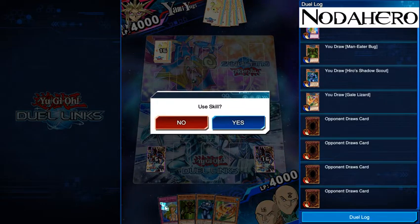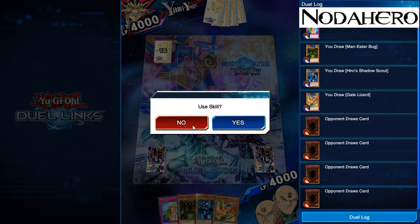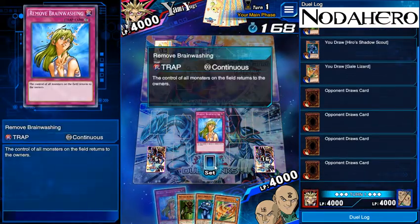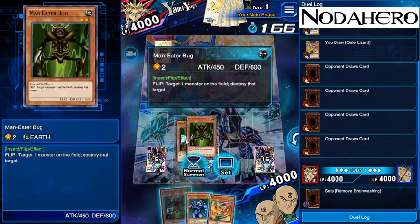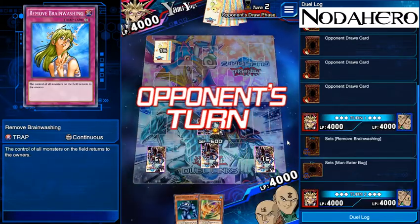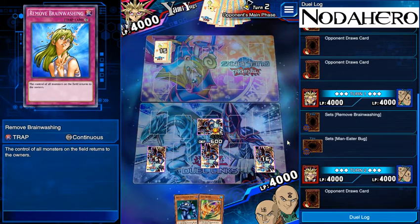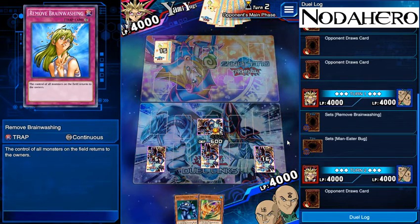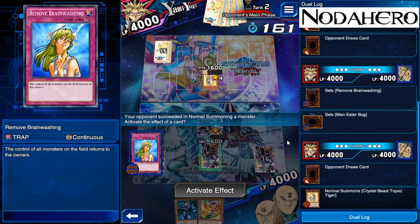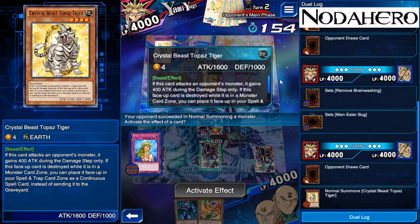We've got Remove Brainwashing, a Man-Eater Bug, a kill guy, and a pseudo Man-Eater Bug — definitely going to keep that hand. Double-check what my opponent's using. We don't know what skill it is, so it's probably going to be Destiny Draw. If that is the case, that's pretty much ideal for us because we don't deal damage, so the only way he's triggering it is off of like a Mausoleum of the Emperor or a Mirror Wall, and he doesn't really have a way to gain life. Realistically he's going to get one perfect draw, whereas in a way we had four with the potential for the restart. He's actually playing Crystal Beast, which is something I don't know much about.